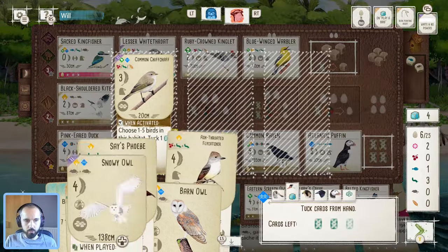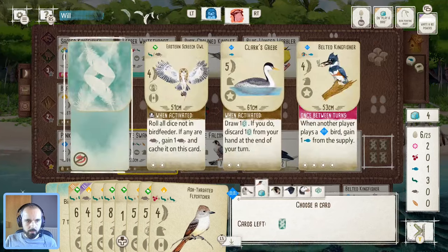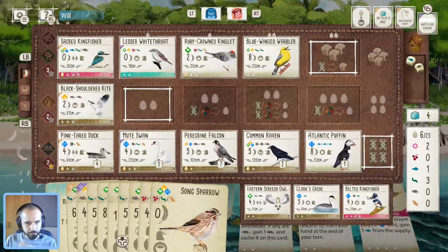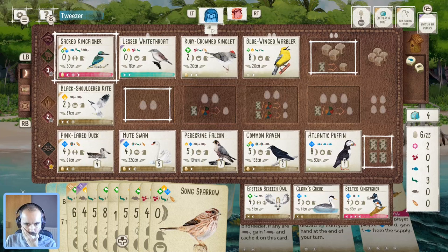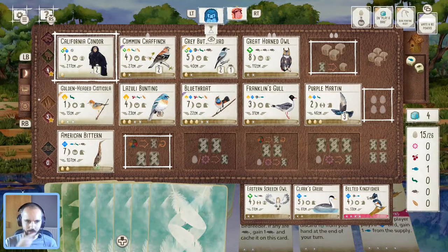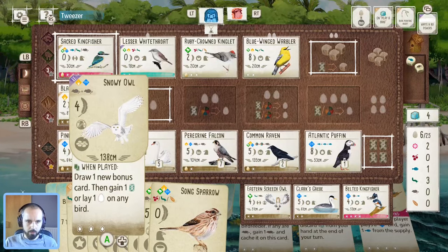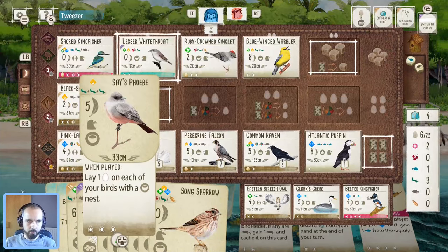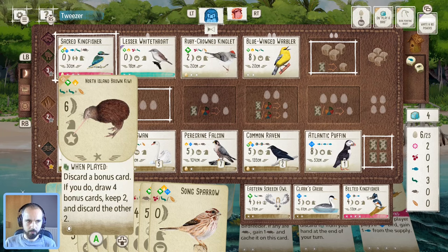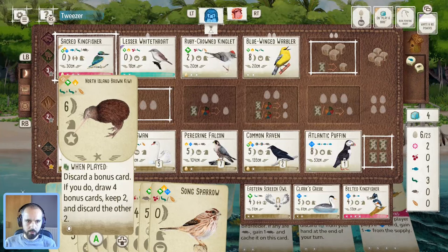This could be another cavity — it's an extra point already, so I think we'll keep it. There are other birds we can get rid of for sure. Get rid of those, take our tucks — skip the swan's power. I think we can manage that. I suppose the question is if I play the owl now at the very least — three worms for here — and then if I get another free food that'll go towards the kiwi.